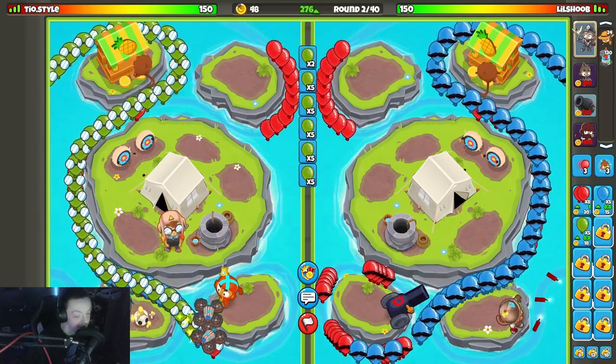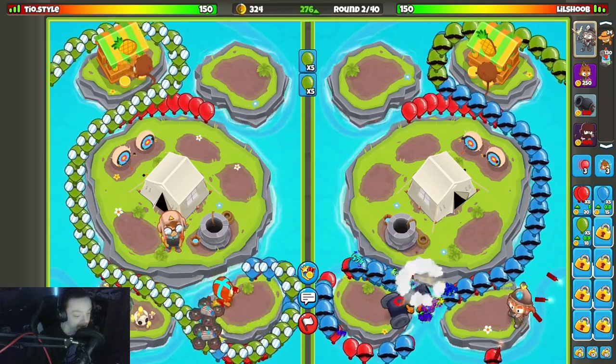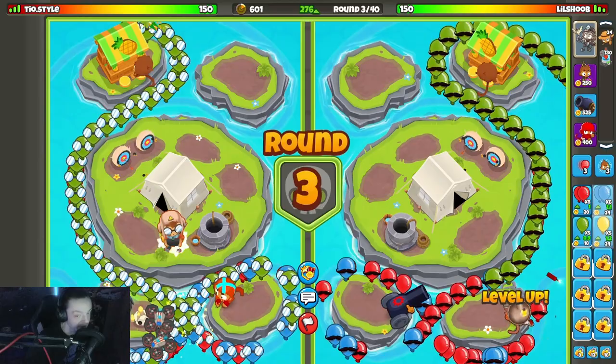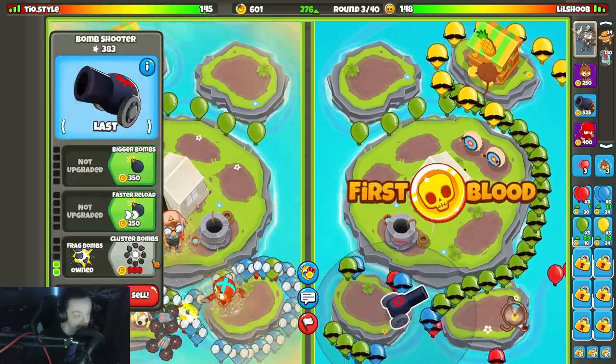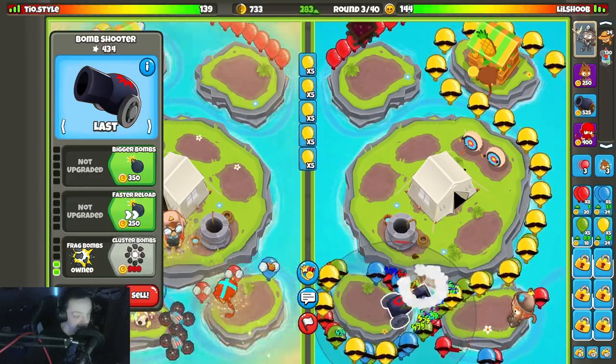I need to get a cluster bomb up here soon. Bonnie's about to run into a few friends. I believe in you Bonnie. Okay, well we're both struggling at least — at least we're both dying. I'll hit him with yellows too.